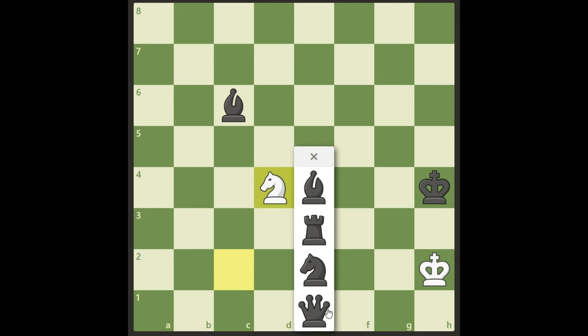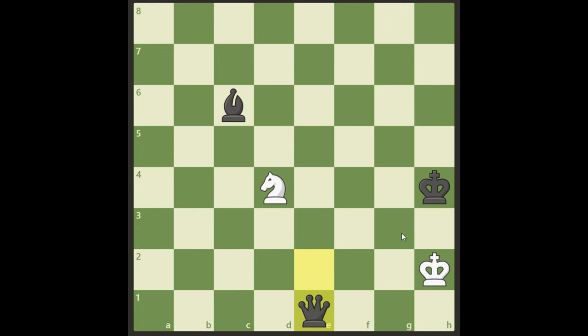Black promotes to a queen — looks good for black, but here comes a check with a fork. Wait, the knight is hanging! But if black takes it, it's stalemate — that's a draw. And if black doesn't take it, we take the queen and it's a win. Black can promote to a knight instead, but then loses the bishop right away, so it's definitely a draw.